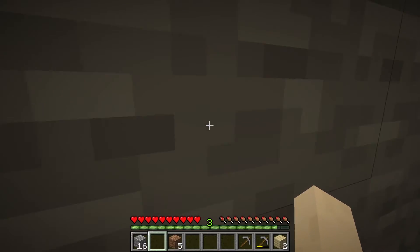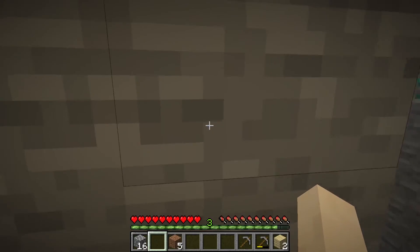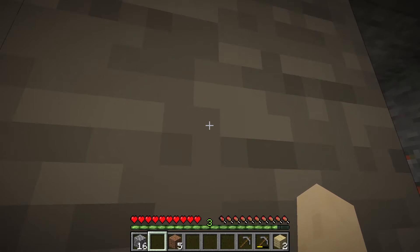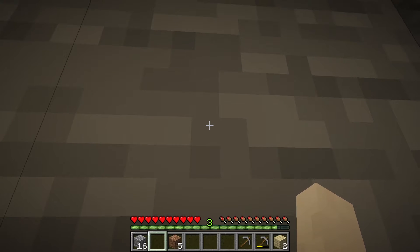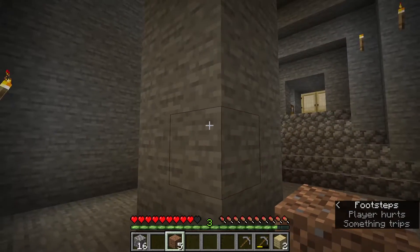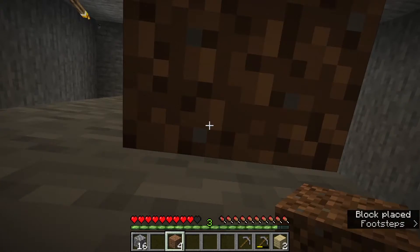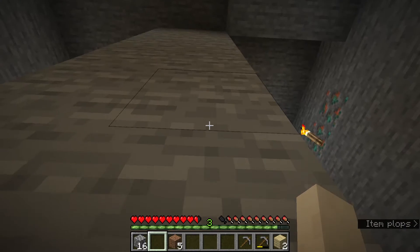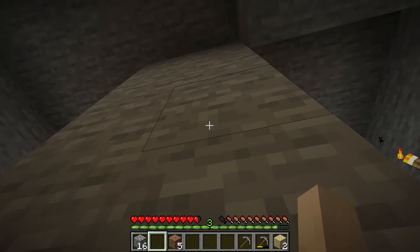When I'm climbing, I'm holding on to the wall with my empty hand. If I switch and grab some dirt, I'm going to fall — because you can't climb if you've got something in your hand. You need to have a bare hand to climb.